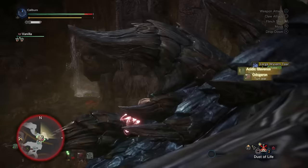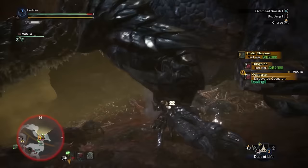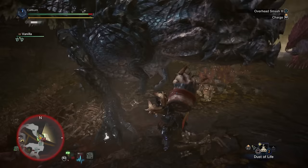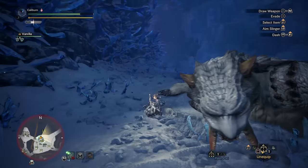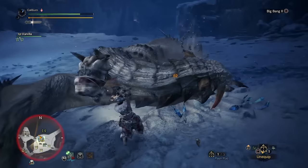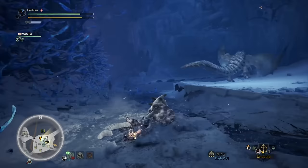Master Rank introduces level 4 decorations which feature multiple skills such as Attack slash Free Meal in one decoration. These level 4 decorations are quite common so building a beta piece over an alpha one is generally recommended. Moving forward, I would generally suggest prioritizing the following skills via your decoration slots. Speed eating at level 3 is super useful as it allows you to chug mega potions insanely fast, which can and will prevent you from carting. The other skill I'd recommend taking is stun resistance. A lot of monsters in Master Rank are fast, strong, and combo heavy — getting stunned in Master Rank is a death sentence and stun resistance is easy to incorporate.